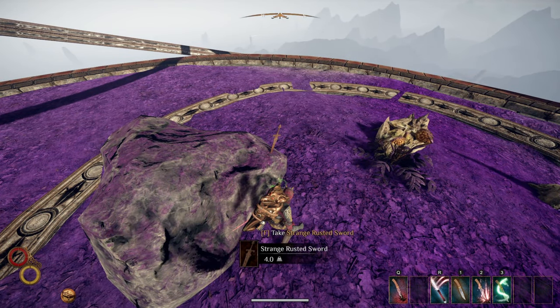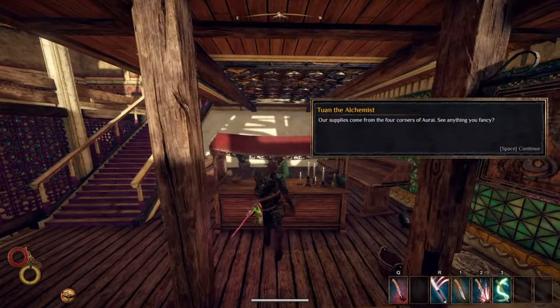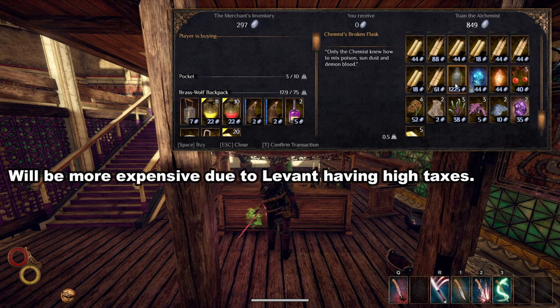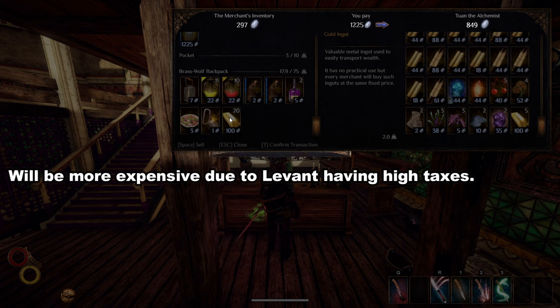You can run from the rock mantis quite easily and there's no requirement for you to kill him. Next, make your way to Levant in the desert and talk to Twan the Alchemist. Buy the Chemist's Broken Flask for around 700 silver. This item serves no real purpose other than as a crafting item for Brand.